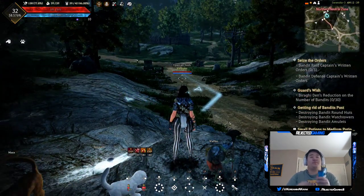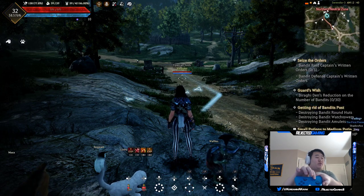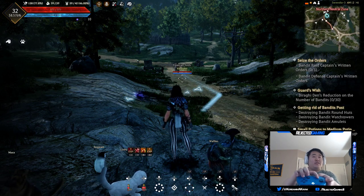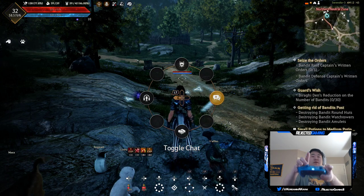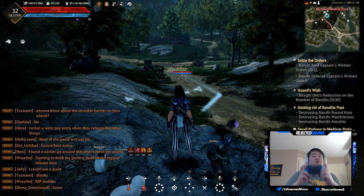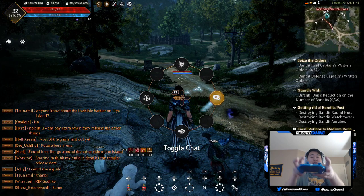With anything, there are hotkeys in this game. I'll show you on the controller — you hold left trigger down, press left on the d-pad, and then flick right on the right stick. You don't have to hold the d-pad down; the toggle chat will come up. That's how you toggle the chat.